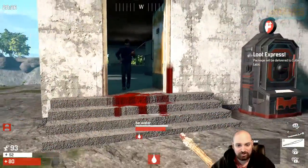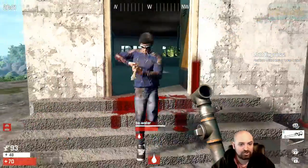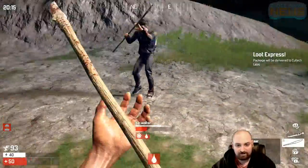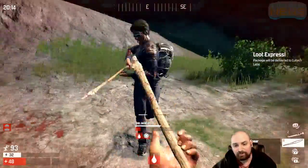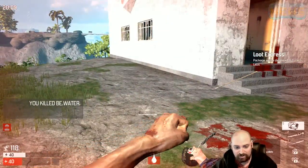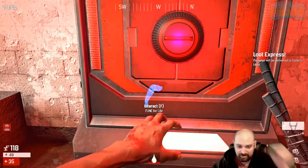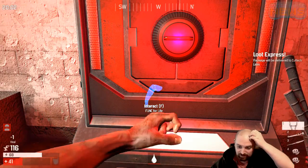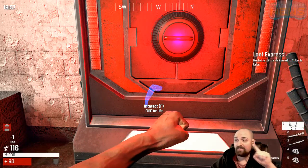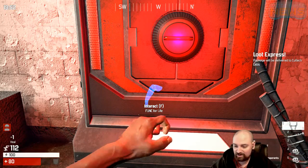He keeps closing the door on me. What kind of spear does he have? I should probably get a weakness wound in him too. Now he's bleeding and weak, so he's at a significant disadvantage. Thank you for having this — that helps, man. I sure would like a man tracker right about now.